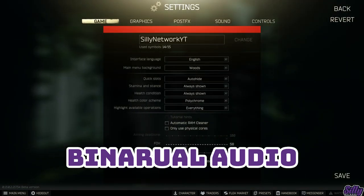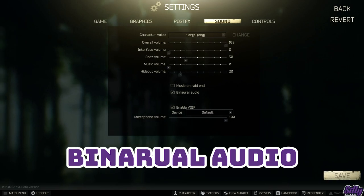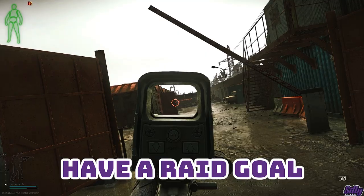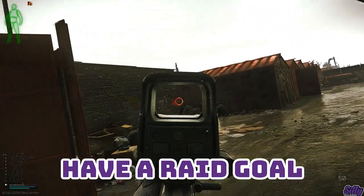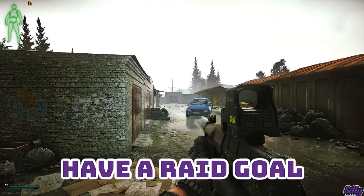The binaural audio checkbox in the sound tab should be enabled to get the best directional audio. Currently there are major bugs with this option, but in the ideal future this should be turned on. A goal for every raid is ideal. Knowing what you are going in for and having your route planned will clear up any confusion that could get you killed.